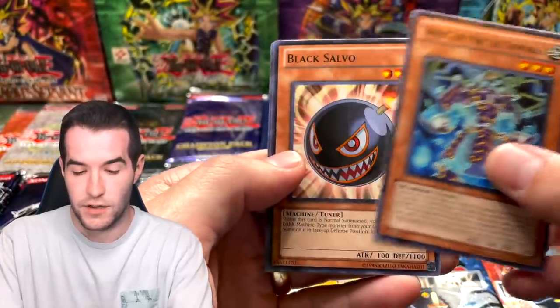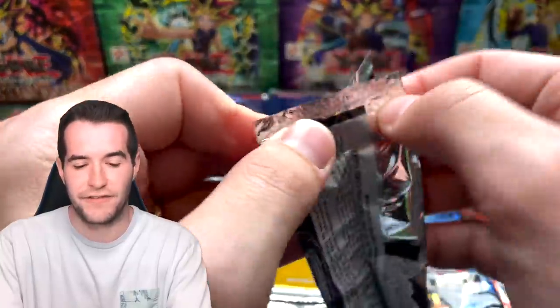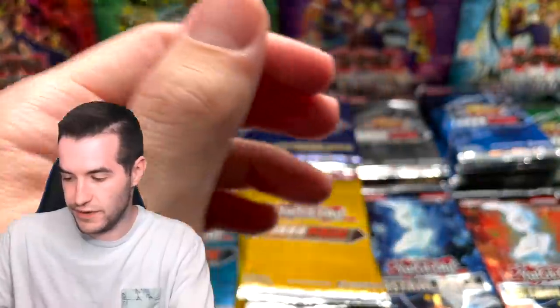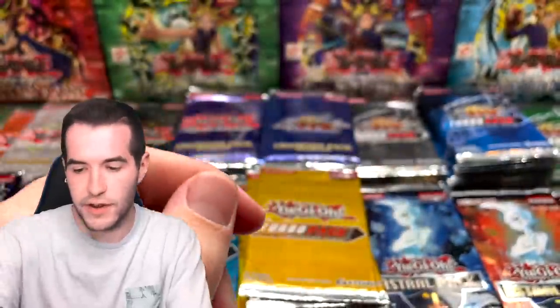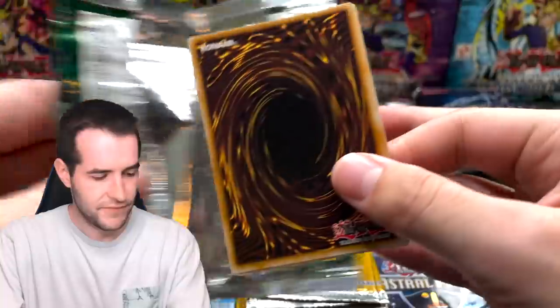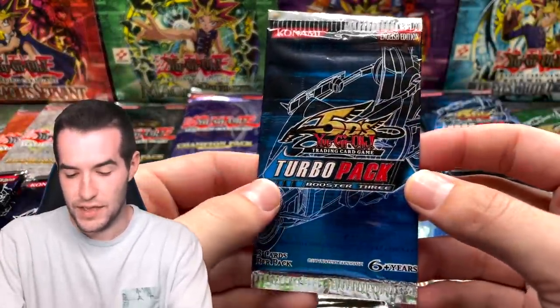We're getting close to 90K, pushing for 100K subscribers — going to do some epic stuff. Zoma the Spirit again. Another Turbo Pack Five: Shield Crush, Wolf Lightsworn Beast. Come on, give us a super, an ultra, or an ultimate — whatever's available. Escape from the Dark Dimension — very nice! Turbo Pack Four: Watt Kid, Bark of Dark Ruler — a classic from Legacy of Darkness.